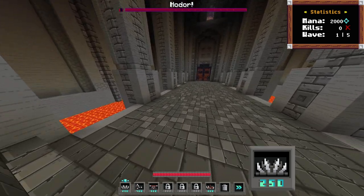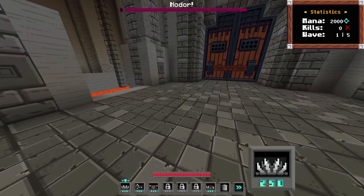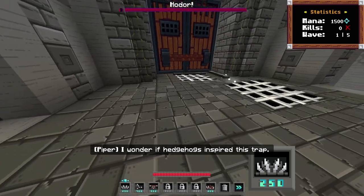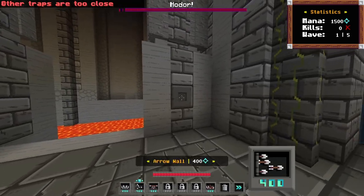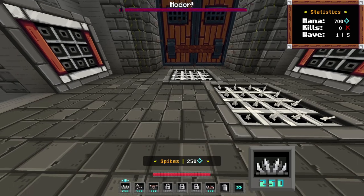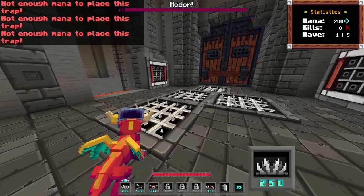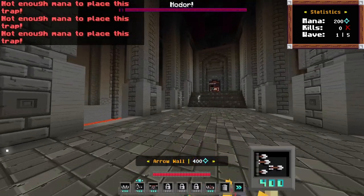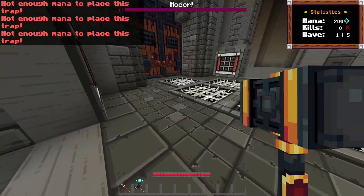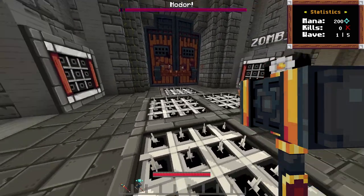We're just going with the hammer instead of spring traps facing the lava, that's probably a better idea because they're going to go right down the middle. We can also put arrows on either side and stagger the spikes. We don't have enough money right now, but we've got five waves. We also have to be careful we don't get flung into the lava ourselves.